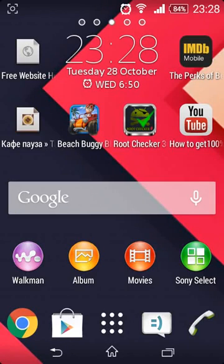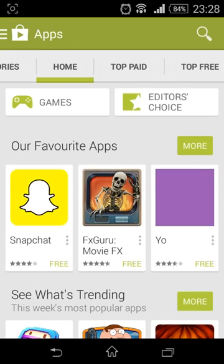Hi guys, if you want to download a game and you don't know how, just click on this icon — this is for the Play Store. If you have a new phone and you don't know how to download, you need to register on this application with your Google account on Play Store, and it's very easy.